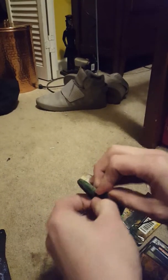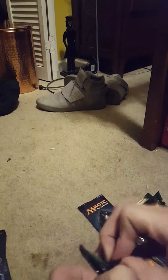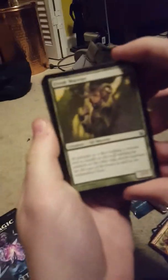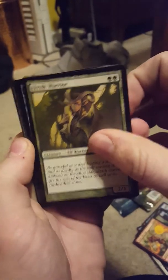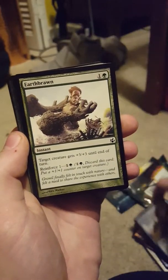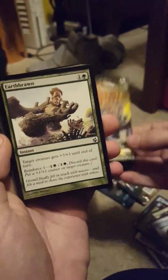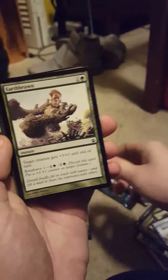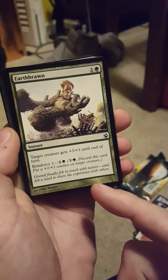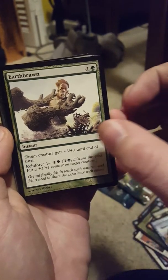Morningtide number two — hopefully I get a better rare. First card is Elvish Warrior, Faerie Rogue — there's the fairies for blue, that's the guy on the cover. Earth Brawn: target creature gets +3/+3 until end of turn and reinforce one — put a +1/+1 counter on target creature. That's pretty good.